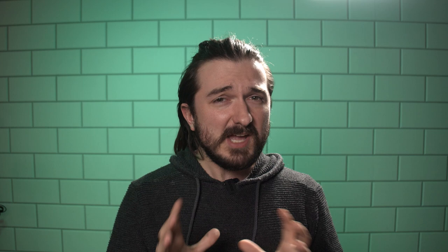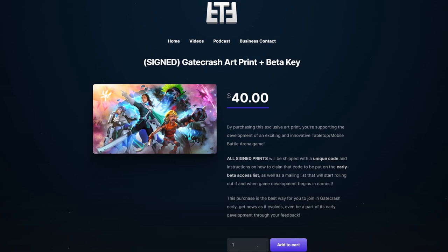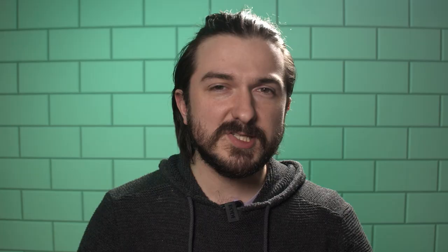I'm going to interrupt this video and just let you all know that we actually filmed this a couple of weeks ago and there's been some developments. We have an official color scheme for Hypatia — here's a look at what her canonical paint scheme looks like. If you like this super awesome splash artwork that Alicia has done for Gatecrash, you can actually support the development of the game by heading to the link in the description and grabbing a print of this artwork signed by the alpha development team. Alongside this you'll be emailed a code that you'll be able to redeem for early beta access, and we'll also be doing dev diary newsletters exclusively for early supporters.